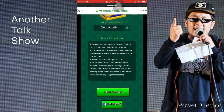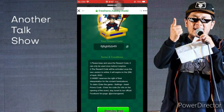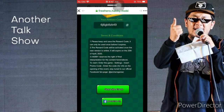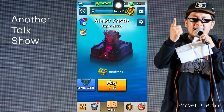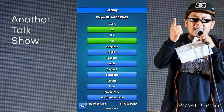As you can see on the screen, there is an instruction on how you can get this character. All you got to do is go to freehero.habi.mobi and just follow the instructions. You need to share your link to one friend.